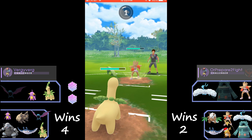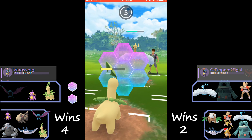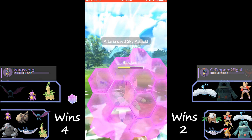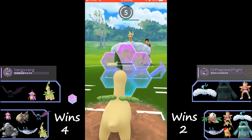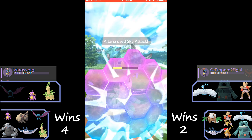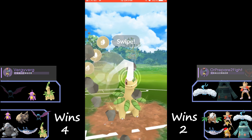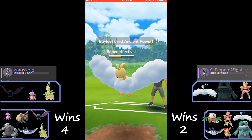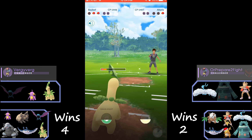It looks like he wanted to come in with Hitmonchan and get some energy gain on a different Pokémon — really good idea on his part. He's going to be down on shields but we are now switch locked into a bad matchup and his Altaria is just going to farm us down. We are going to shield because Marstomp's not going to do anything to Altaria, so we want to get to Ancient Power and see if we can knock it out with the super effective rock move.